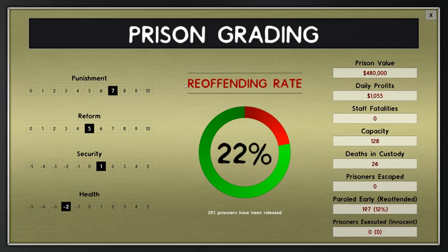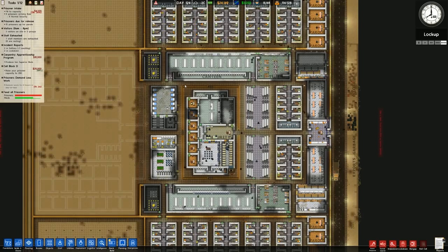Let's check our grading. Reoffending rate 22%, punishment 7%, reform 5%, security 1%, health minus 2% - it hasn't really moved around much. Paroled early is hovering around between 10% and 14%, currently at 12%. 197 have been paroled early out of 293 total released - 297 were paroled early, so the majority of them were paroled early.